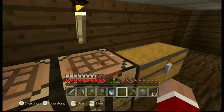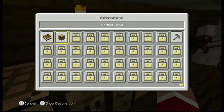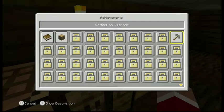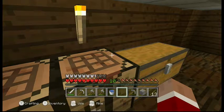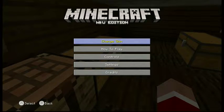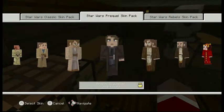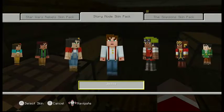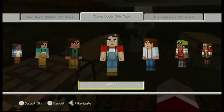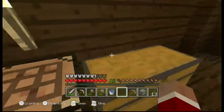Hey guys, there was a new update — it wasn't too massive, but it added two things. It added the achievement system. We don't have any achievements because we already completed this in previous versions. It also added where you can go to skins, scroll down, and it has the Minecraft Story Mode skins. You can only choose those if you buy the pack.